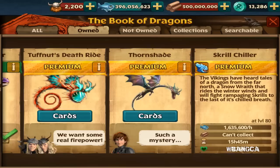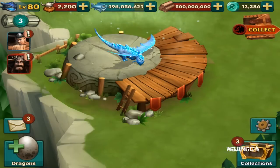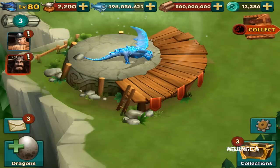The Vikings have heard tales of this dragon from the far north, a snow reef. The rise of the winter winds — we'll fight rampaging Skrills with the last of its chilled breath. So there it is, the Skrillchiller. 1,760 attack, 1.6 million. It can't collect wood if you're wondering, and can only collect fish.